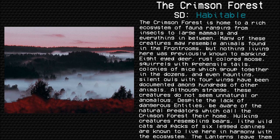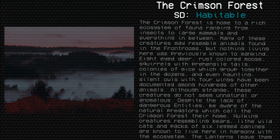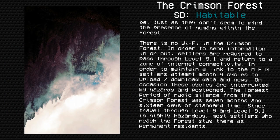Although strange, these creatures do not seem unnatural or anomalous. Despite the lack of dangerous entities, be aware of the natural predators which call the Crimson Forest their home. Hulking creatures resembling bears, lithe wild cats, and packs of six-legged canines are known to live here in harmony with the ecosystem. The lanterns leave them be, just as they don't seem to mind the presence of humans within the forest.